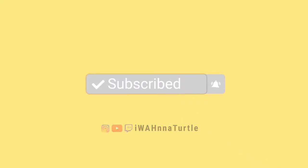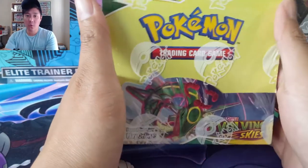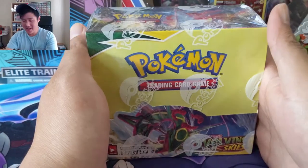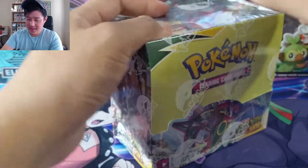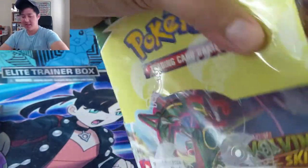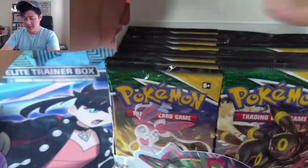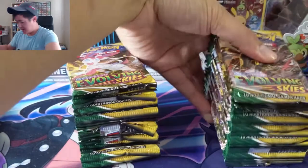What is up, I'm Wanted Turtle and we are back with another box of Evolving Skies. This box is for my patron — one of the best named patrons out there — Fun on a Bun. I'm going to try to keep this opening much quicker than our previous one; 20 minutes is kind of a long video, so we're going to go pretty quick through the packs.